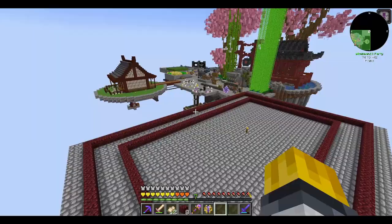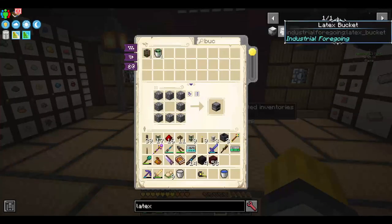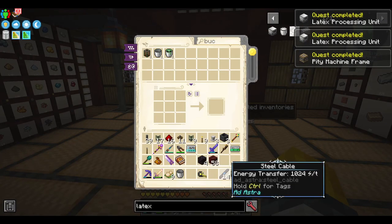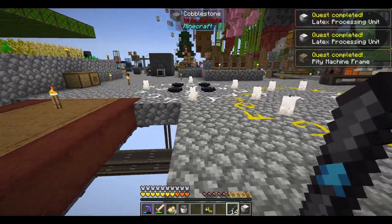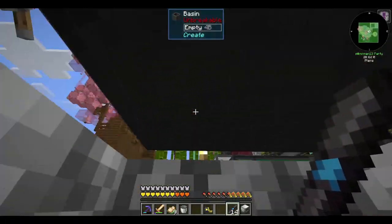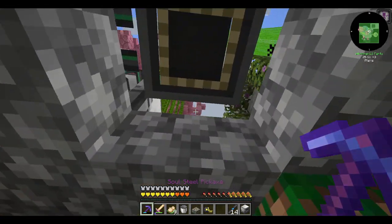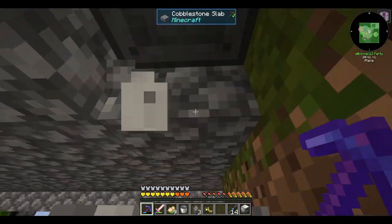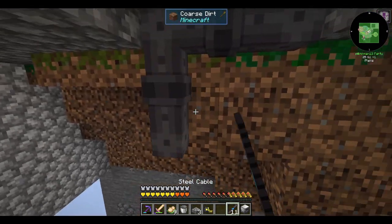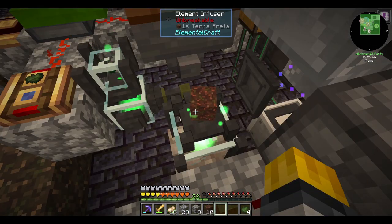I think it's about time to get some latex processing going. Latex rubber sheets, formerly known as plastic sheets, are used in a wide variety of recipes at this stage of the game. They're also a ticket to further automation with Industrial Foregoing. It just takes some latex and some water - latex coming from those fluid extractors, and water can just come from an aqueous accumulator. You can waterlog leaves and put them next to an aqueous accumulator to have water sources that don't flow all over the place.